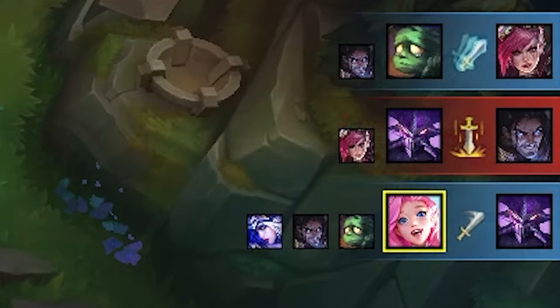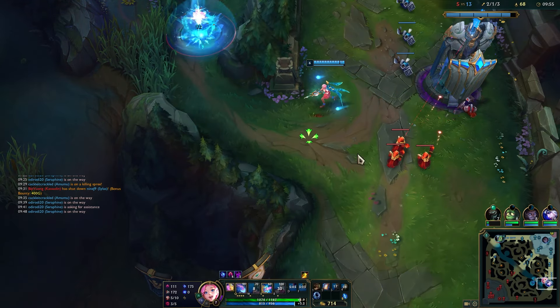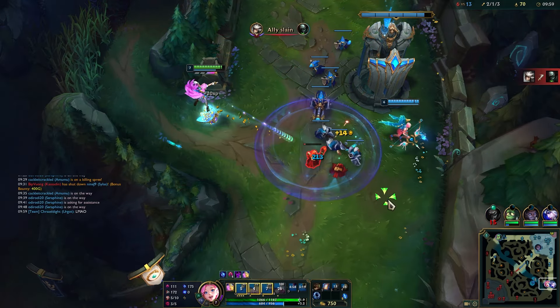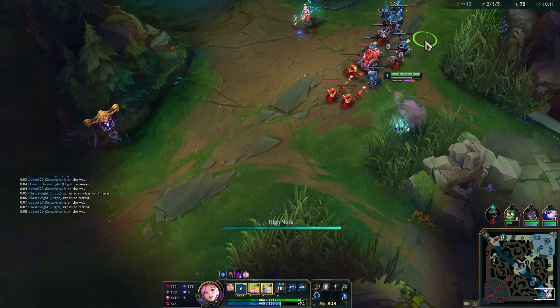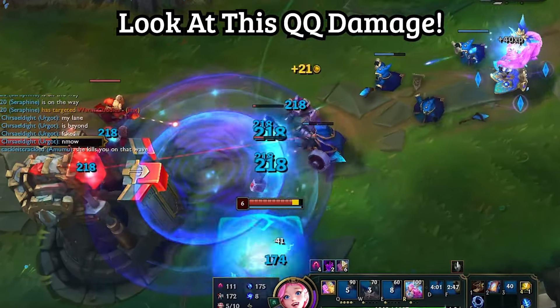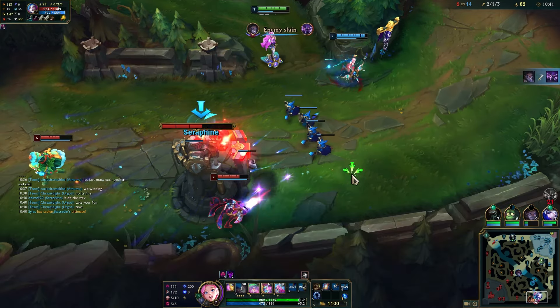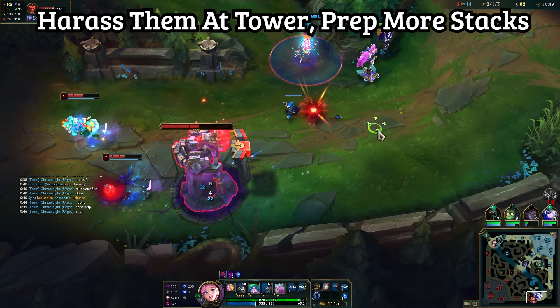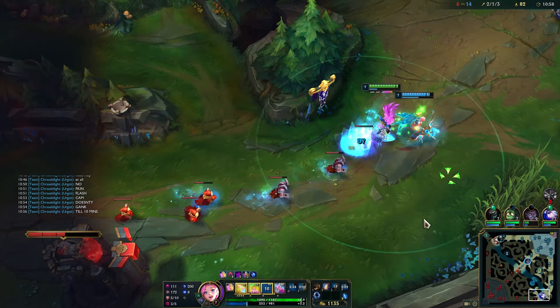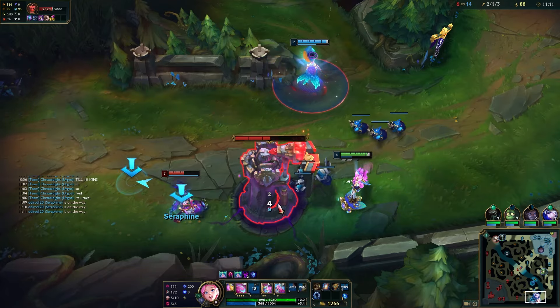Walk mid — could be shoved, pick up a kill. Hard shove and look for your options. We have a lot of farm. Q the wave — we do nice damage just from QQ, and just be annoying. Get those stacks of Dark Harvest ready. The more burst we get early on, the better we'll be late game.